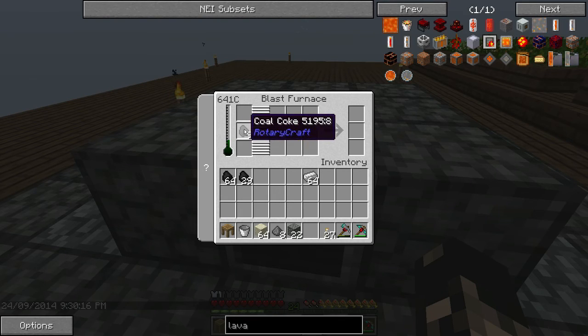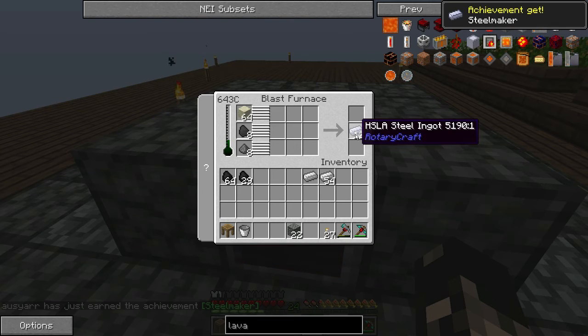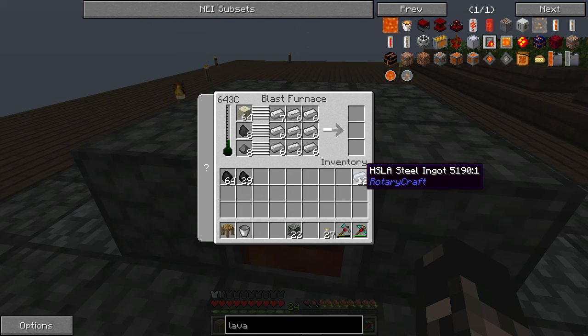So the coal coke goes in the middle, sand goes at the top, and gunpowder goes at the bottom - so you'll have to kill a creeper for that. A good idea is to left-click and hold or right-click and hold while placing the iron in there so it doesn't start prematurely. As you can see the arrow is not going because I've still got the right mouse button held - I'll release it now and it should start. You don't want to start it prematurely with just one slot filled, because remember each slot has a chance of giving you a bonus. There's a bonus - it's 12, not the maximum 18, but certainly more than expected. That's how we make our HSLA steel ingots with the blast furnace.